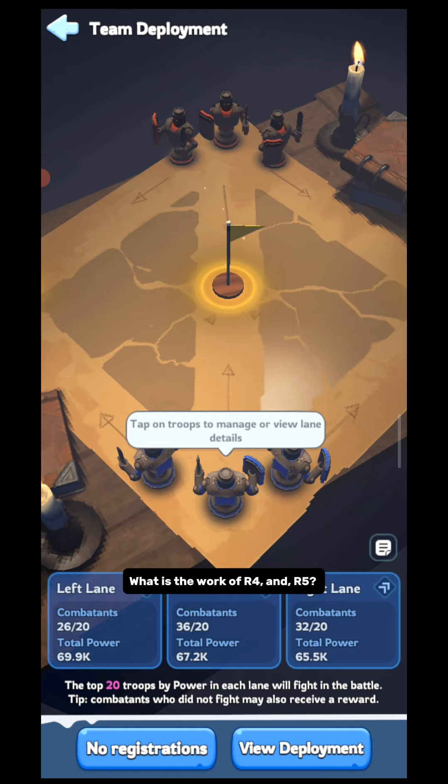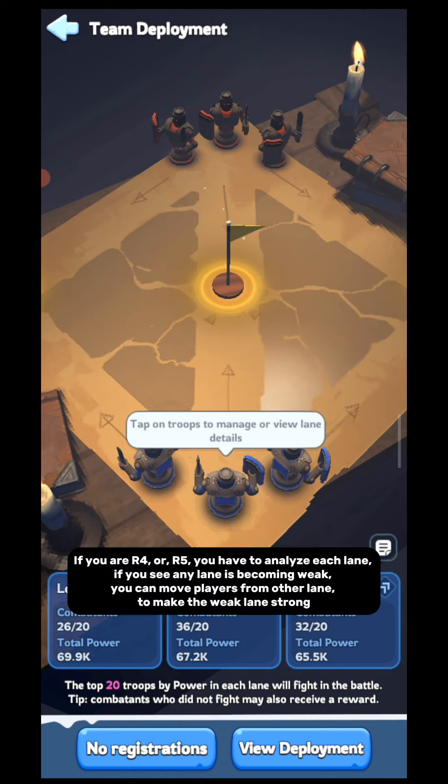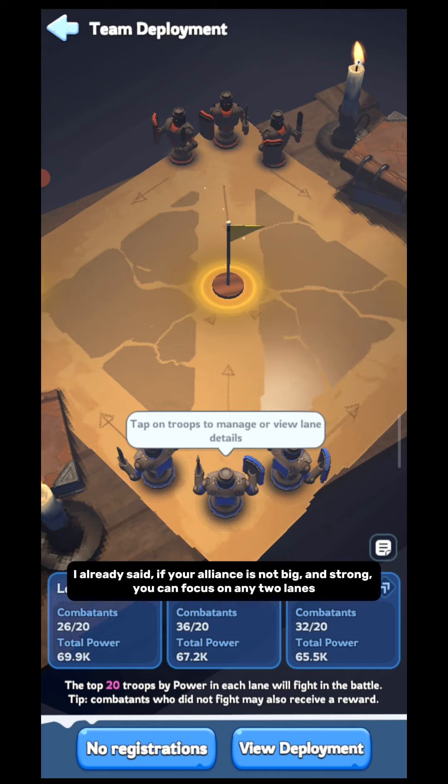What is the work of R4 and R5? If you are R4 or R5, you have to analyze each lane. If you see any lane is becoming weak, you can move players from another lane to make the weak lane strong. If your alliance is not big and strong, you can focus on any two lanes. Which lane to focus is your choice — you should do a meeting with other R4 and R5. You should do adjustment in such a way that minimum two lanes get the whales.